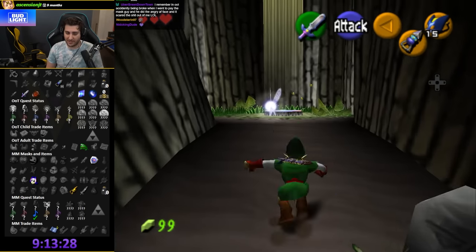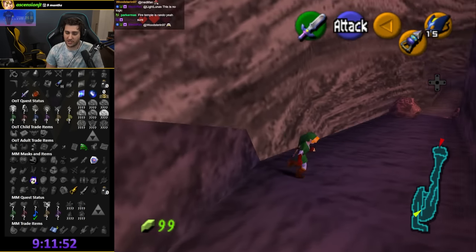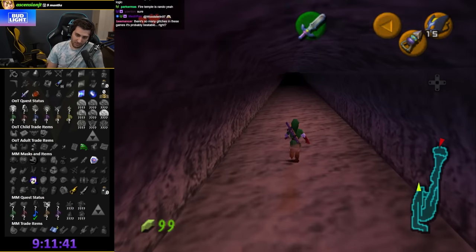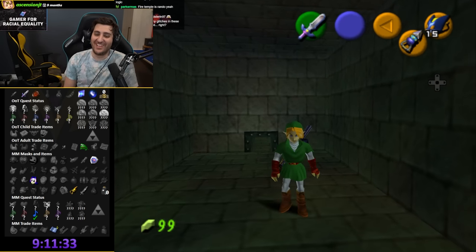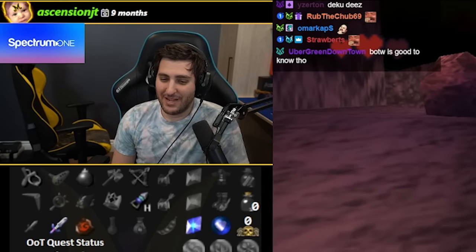What a weird spot to get there — Fire Temple. Dungeon entrances are randomized, so we actually don't know where this is going to take us. Give me like Deku Tree or something. It's the one place I can't fit through the beginning — we've got to come back as a kid.